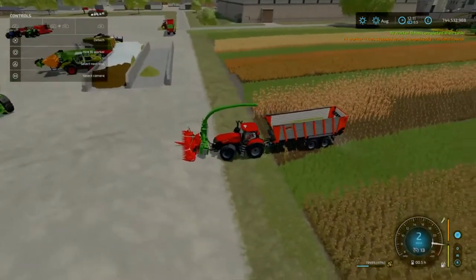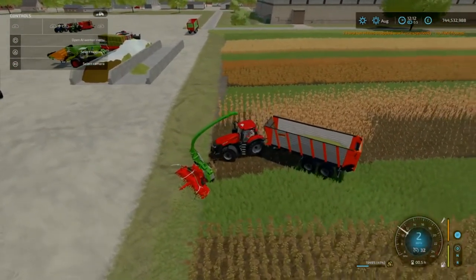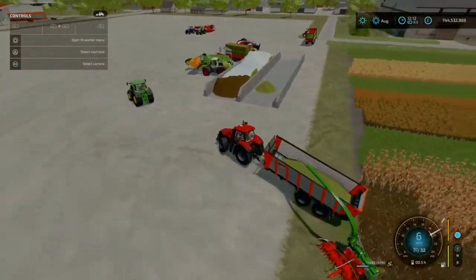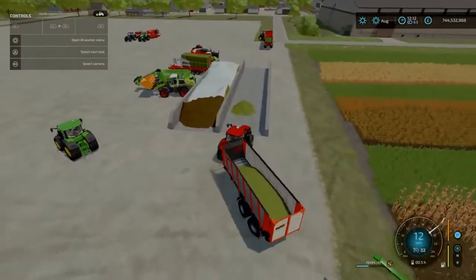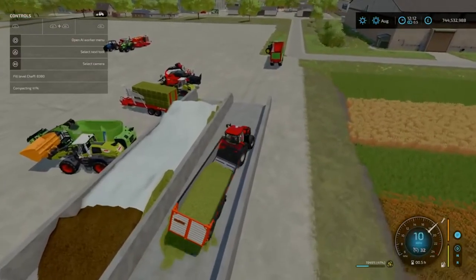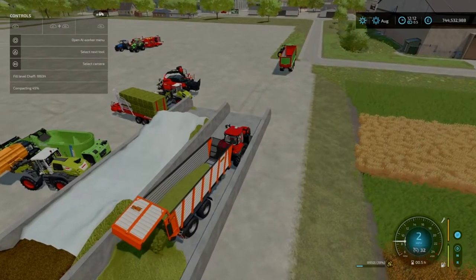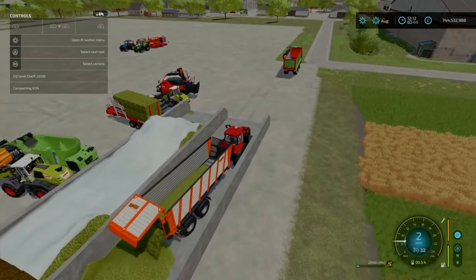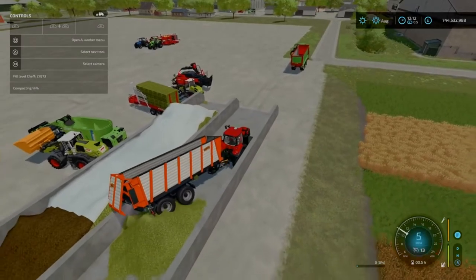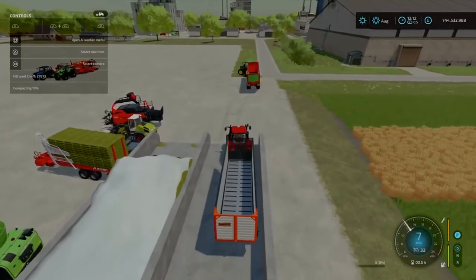There we go, we've got a bit of chaff. We're going to disconnect this combination at the front, simply drive up, and put it into the bunker silo. Simply unload and the gun will drop it. As you can see at the bottom right we've got compaction - making silage is a bit easier on FS22 with the whole compaction system. It's down to 16% now and just updating itself.